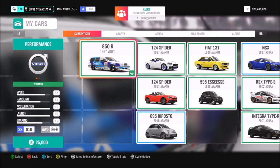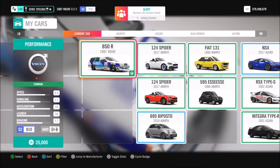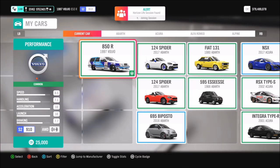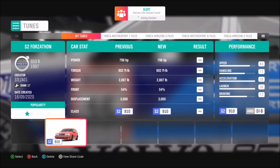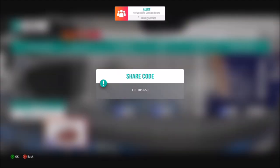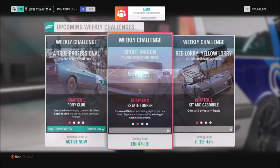This week it wants you to use the 1997 Volvo 850R to complete all of the challenges. This can be picked up for 25,000 credits in the auto show, or possibly cheaper in the auction house, but it's pretty cheap already. It's a really really fun car to use and I've created a tune for you guys — the share code is 111-105-650, available for all of you to use.